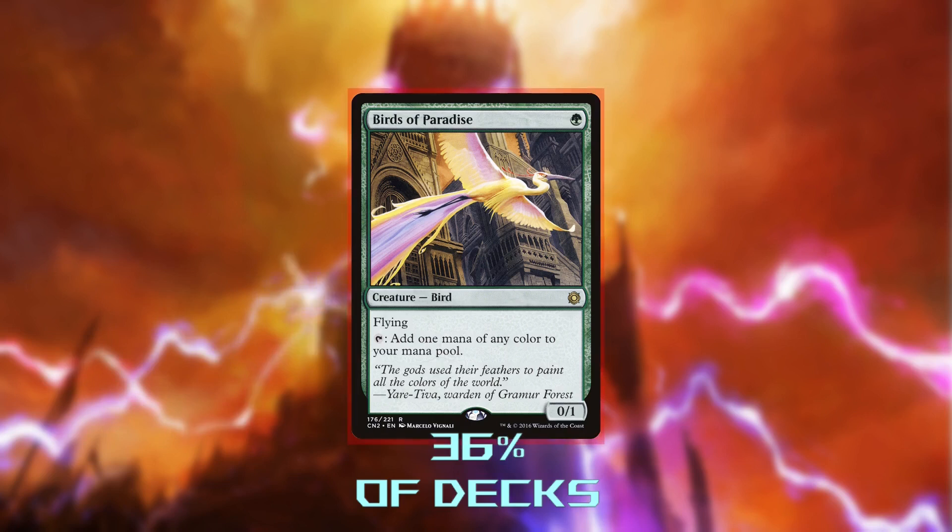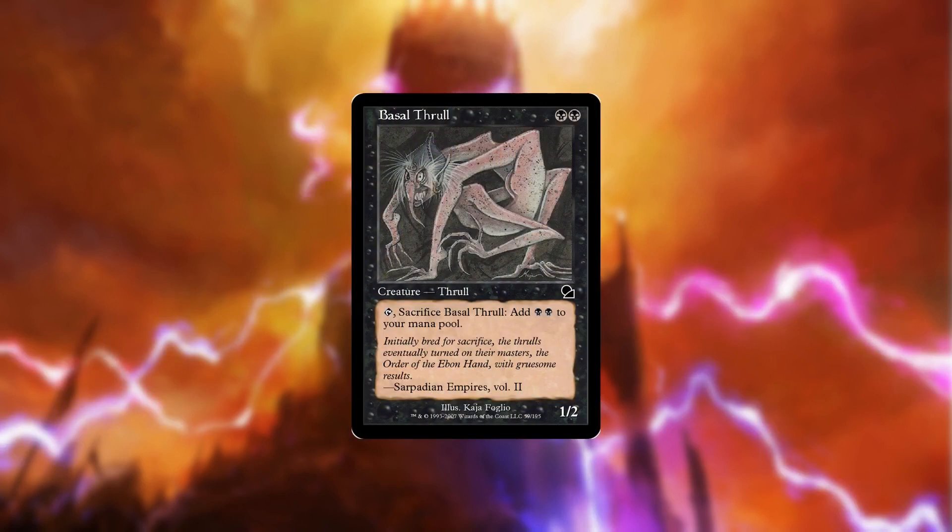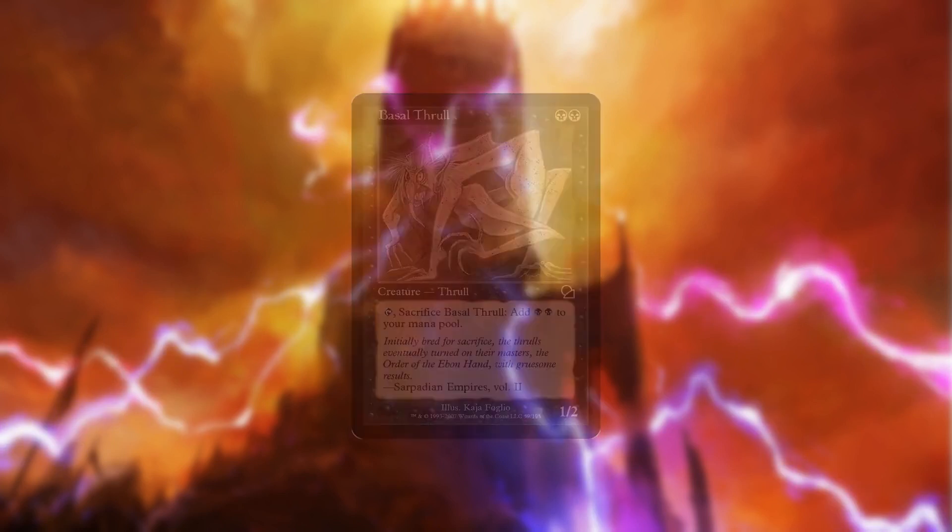Even on turn 1, the ramp isn't that helpful, because a turn-2 Smeagol without anything to sacrifice is just exposing our commander to removal. If you decide you do want a mana dork in this slot, try out Basalt Thrall — it's cheap, sacrifices itself, and taps for 2 mana instead of 1.